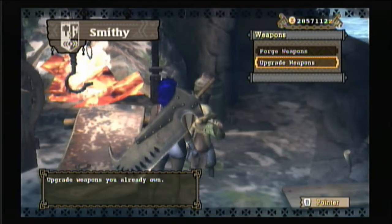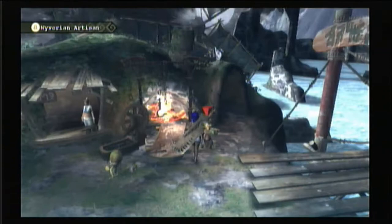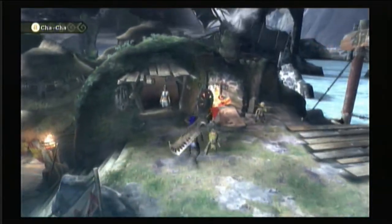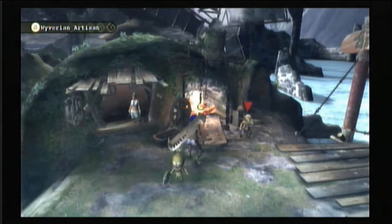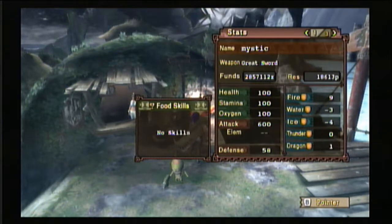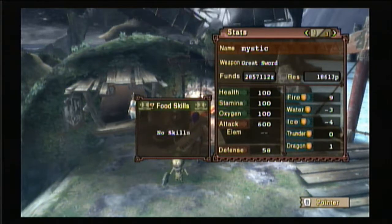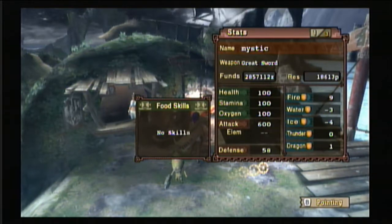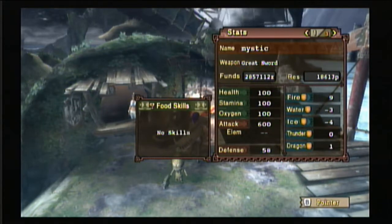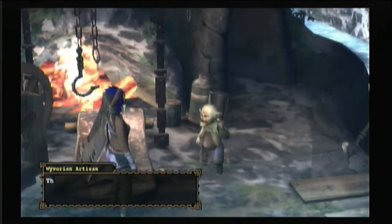I'm just going to show you a quick peek of the sword I just made from the old one — there it is on her back. The raw damage, which is the regular attack with no element, is 600 now. This is a whole different sword so I'm just pointing out the attack is 600.